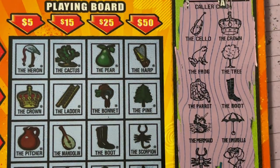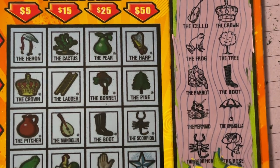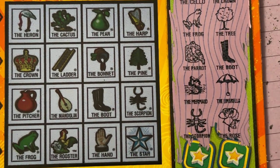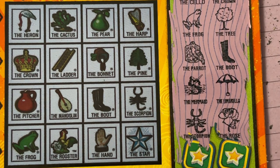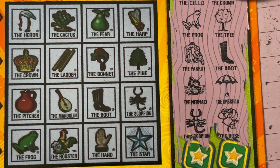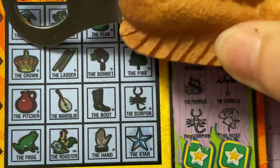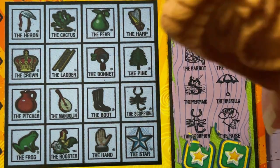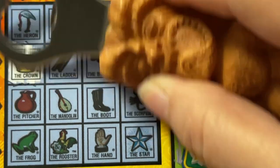Let's start with these that I have. So we need the cello — we have the mandolin this time. How about the crown? Yes, we have the crown. Come on and scratch. There we go.